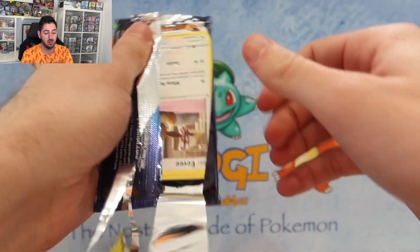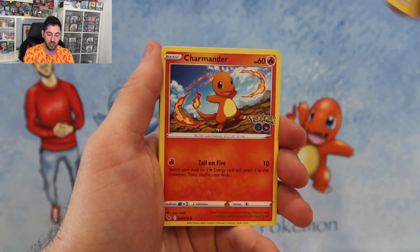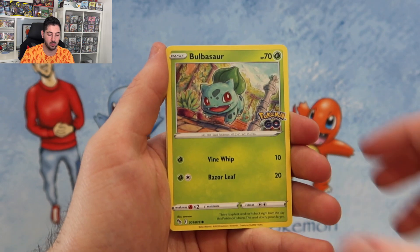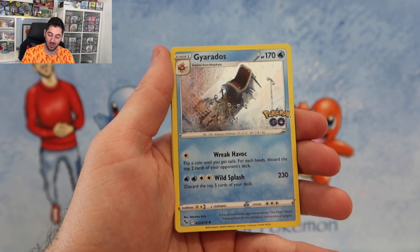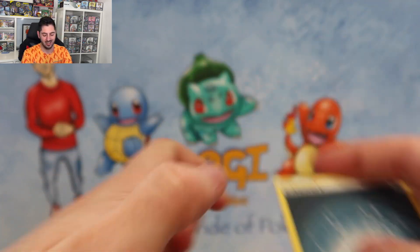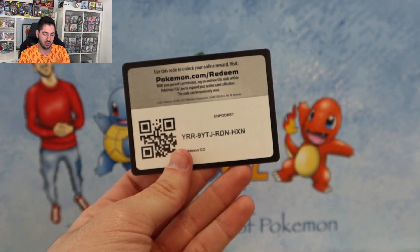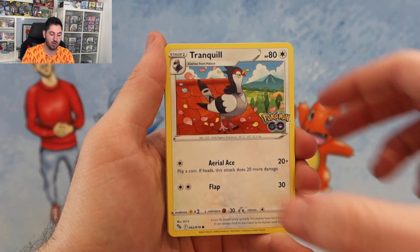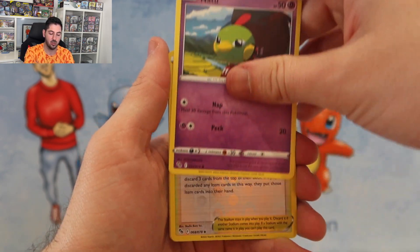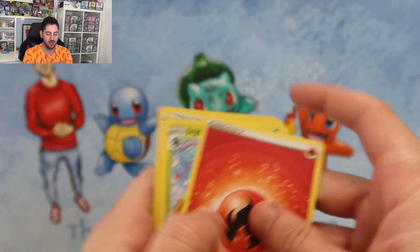We've got four packs left for the first box. These have been released Australia-wide, should be able to get them in store. Bulbasaur, Nummel — but not the Ditto — and a Holo Gyarados. I feel Gyarados got the bad end of the stick on this set. Raticate, Tranquil, Lavatar, Natu, Pokestop, and a Holo Sylveon.